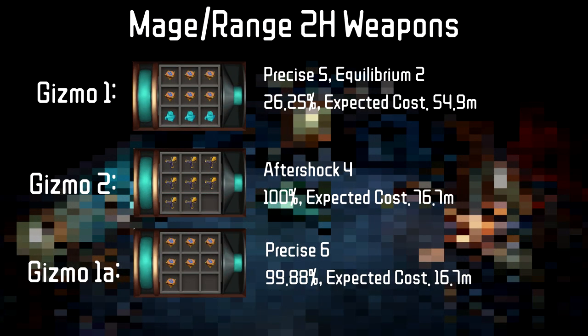We are going to be starting off with Mage and Range two-hand weapons. Any sort of Aftershock 4 combo is ignored due to the high cost, which means that Equilibrium was put back with a Precise combo. In comparison with best-in-slot perks, you will lose one rank of Precise and one rank of Ruthless. If you want an even cheaper option, you can go for Precise 6 instead of Precise 5 Equilibrium 2 at the cost of a little bit of DPS.